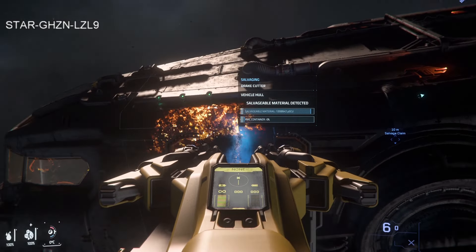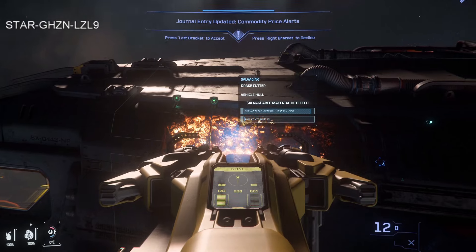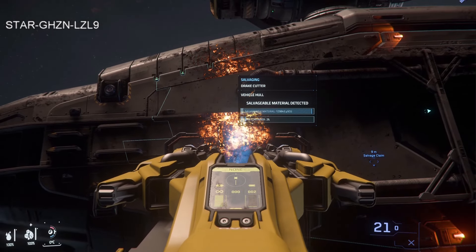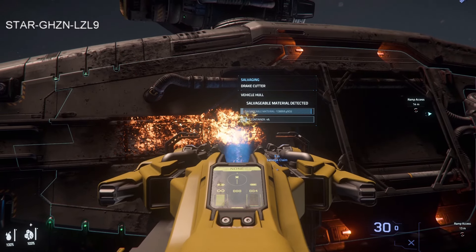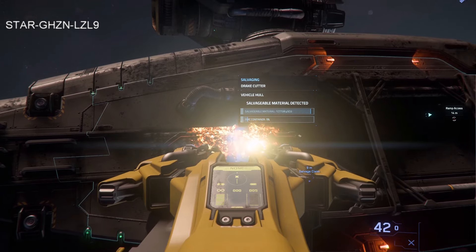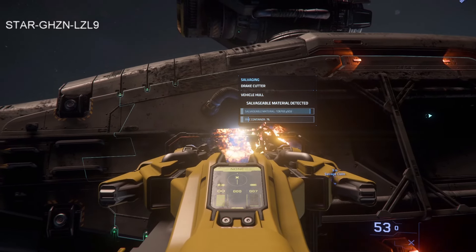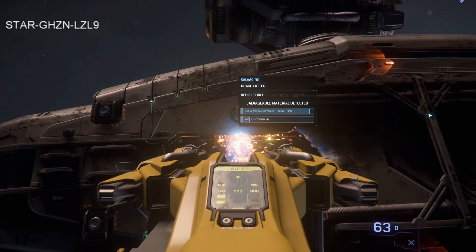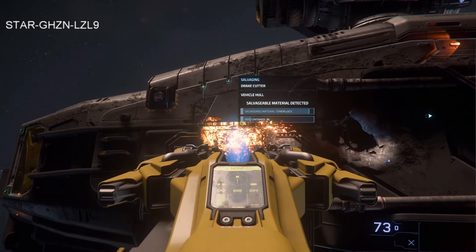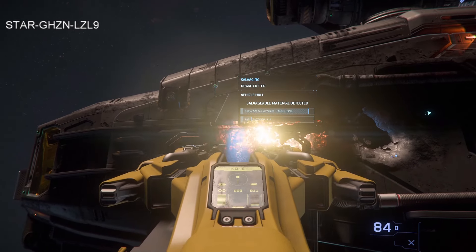Trying the larger salvage gun — also seems relatively slow. It's not showing me the material clearly. I'm going to fill this one up too. Once done, I'm going to get back in the ship and go sell at Arca Corp. That's the best place to sell salvage like this — if you have cargo you sell at one place, if you have items to sell at the admin terminal it's a short walk, and there's a Dumper's Depot nearby. We're already up to about 10 percent on this canister.